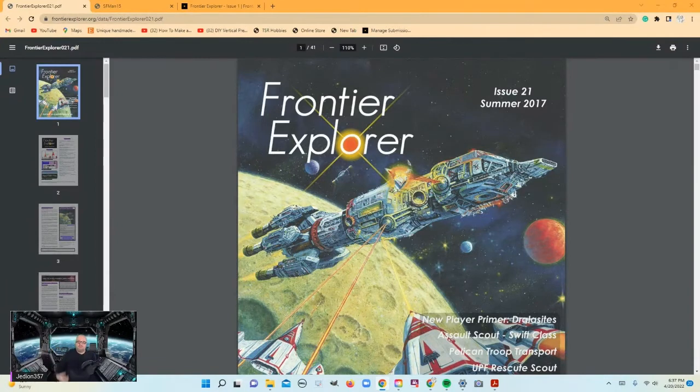Hello, Tom aka Geryon here for Star Frontiers Gamer. Today we're going to be covering playing Dralasites. Now there is no substitution for reading the one-page species description in the rulebook — it's actually very well condensed and there's a lot of information in there, and you just can't bypass that. But we also wrote a new player primer that was published in the Frontier Explorer, issue number 21, and that's basically our script for today.